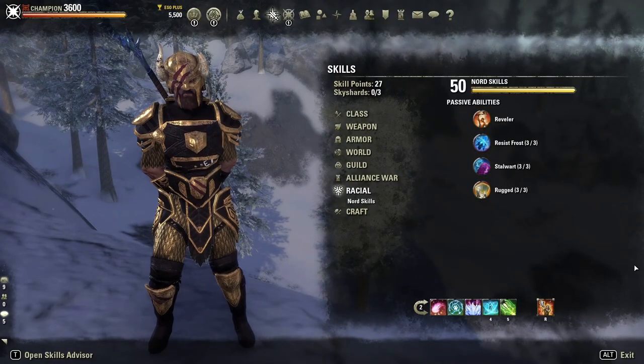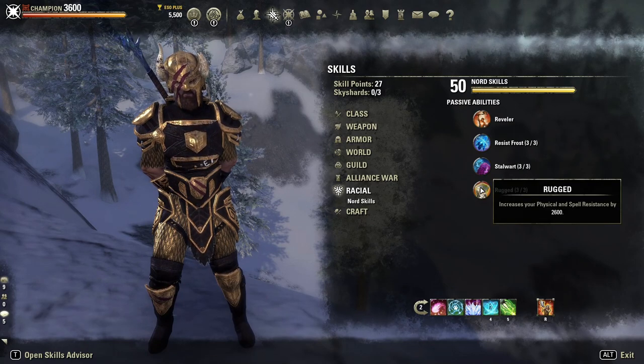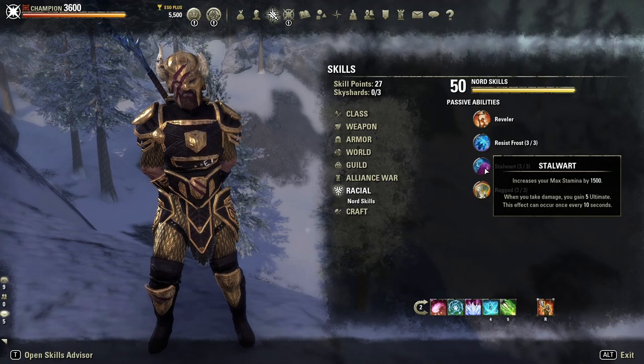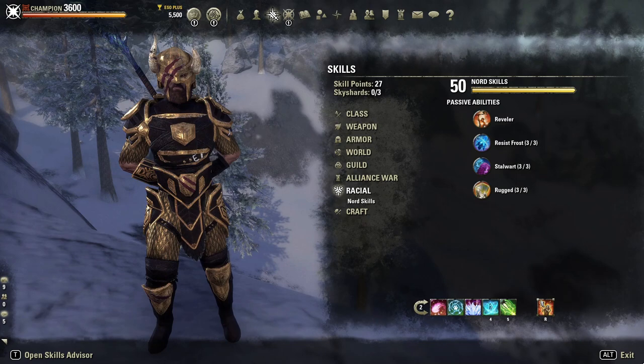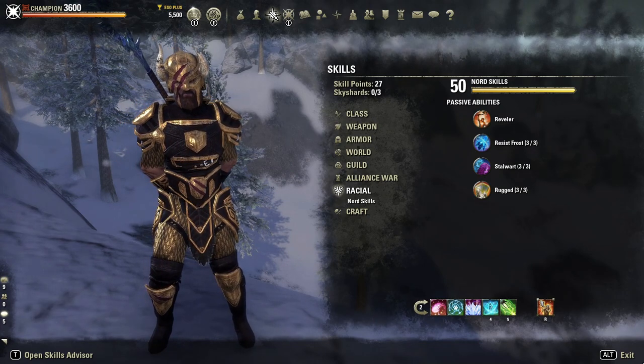The race I'm using for this build is a Nord. We are using this for the increased resistances, the ultimate gain, the max stamina, the max health, and the frost resistance. Overall, the Nord is just the best to use for tanking in most situations, but as always you can convert this to a different race if you want.